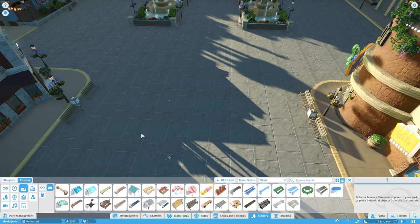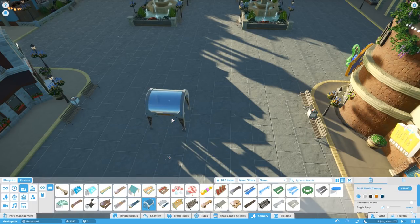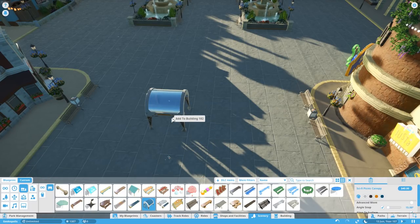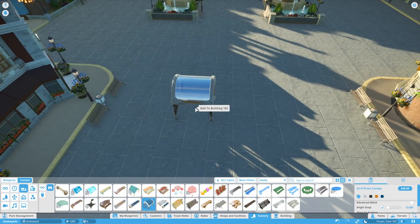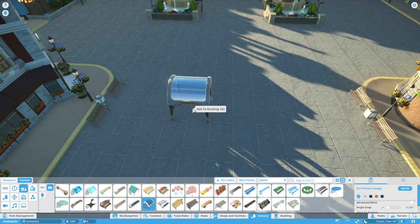A lot of them are very niche and specific. We've used the Dracula piece that came with one of the DLCs as a telephone booth, but really the way you're going to use them is few and far between. But this one I actually think is really quite good. This is a sci-fi canopy — it's built for going over the top of the sci-fi picnic benches that are one of the awesome new features.